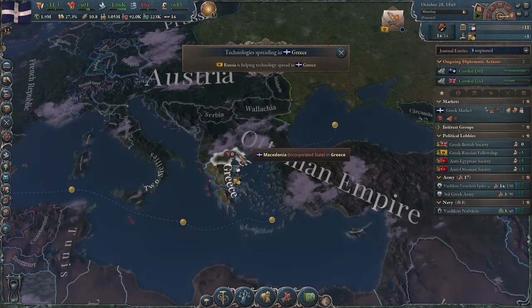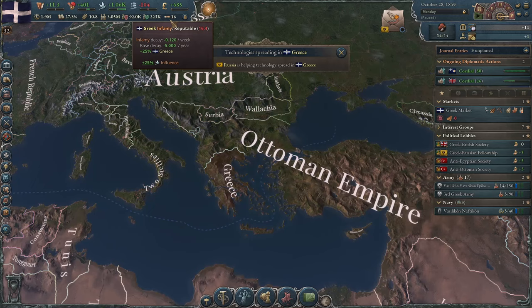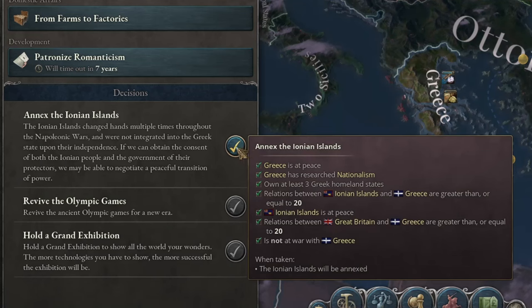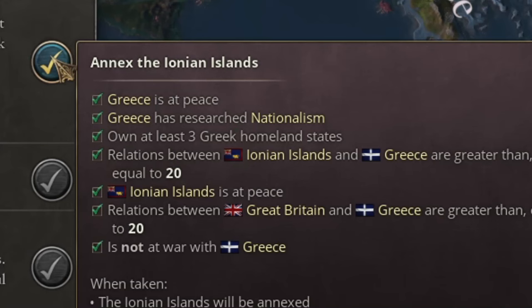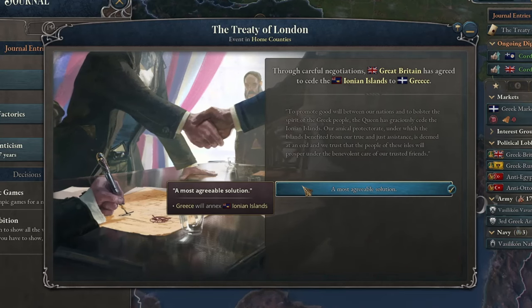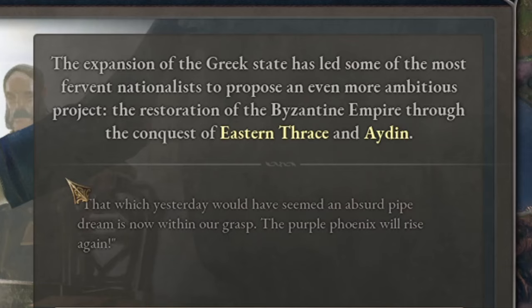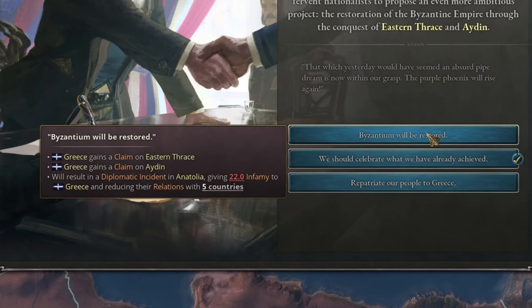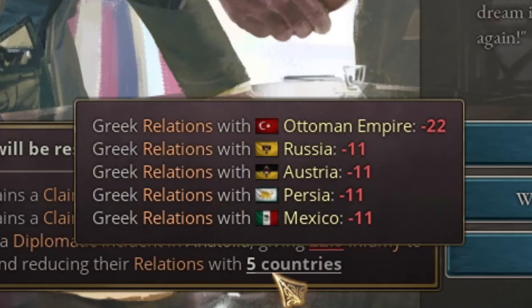Unfortunately, I've gained too much infamy, so I need to wait about three years. In the meantime, I'll focus on reclaiming the Ionian Islands. That went smoothly, as I have excellent relations with both Great Britain and the Ionian Islands — now my Greece is annexing that territory. The rise and expansion of the Greek state have led the nationalists to an even grander idea: the restoration of the Byzantine Empire. I can now make further territorial claims, which will upset quite a few countries.